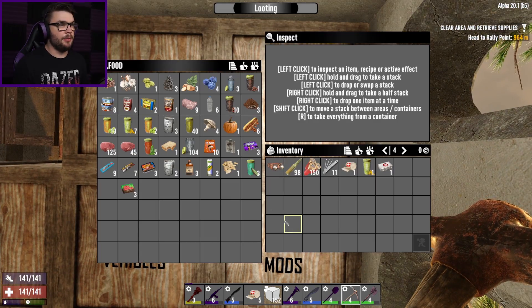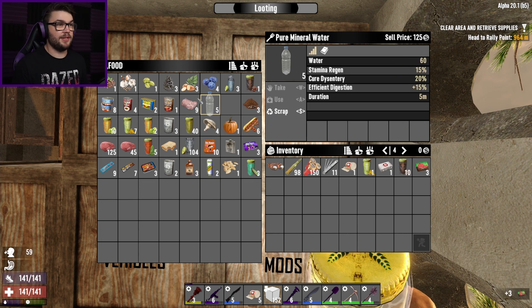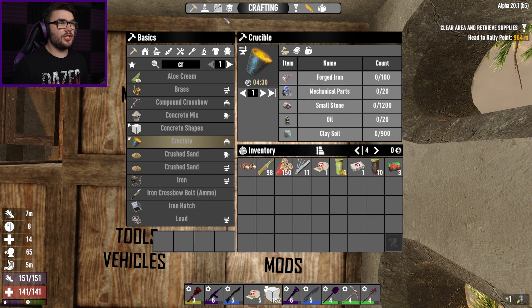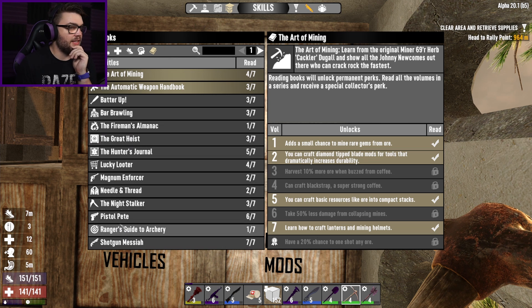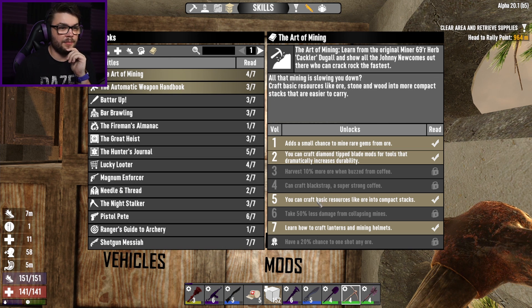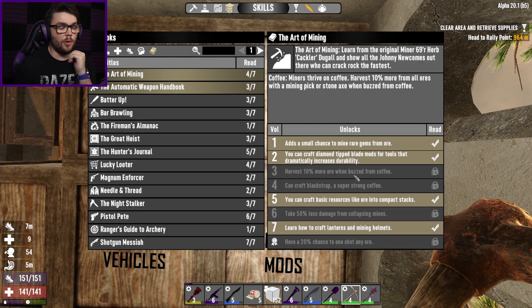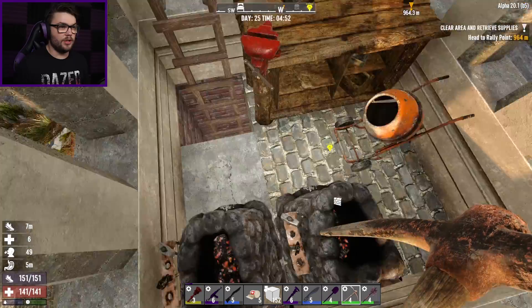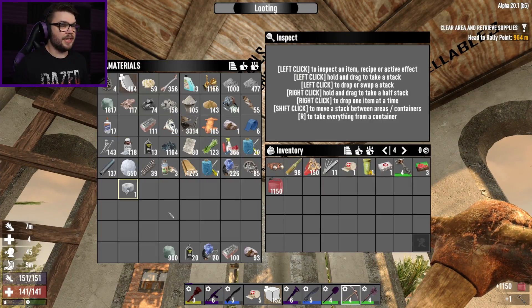I'll grab coffees and some rock busters. We're also kind of thirsty so I'll chuck some of you into me as well. Do I have the book that gives me - no, I've got to search it. Art of Mining? Harvest 10% more ore and buzz from coffees. I don't have that book right now so I can put the coffee back away. Always worth a double check. Grab you, grab some dinosaurs and get cracking.